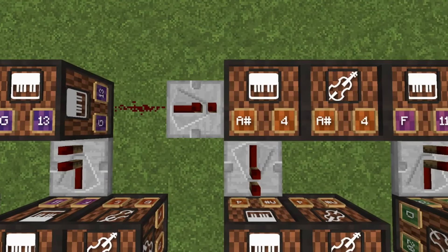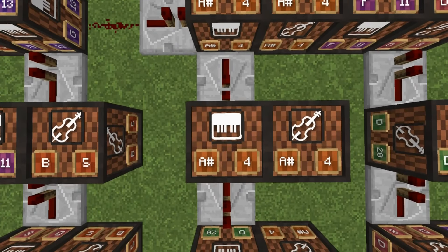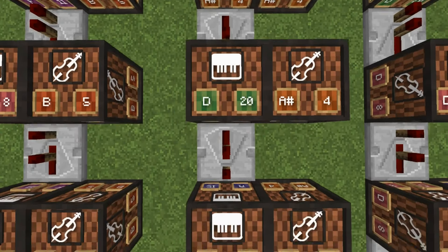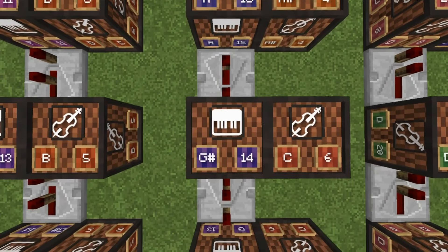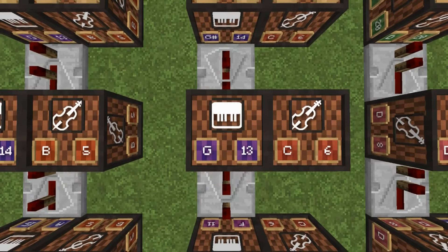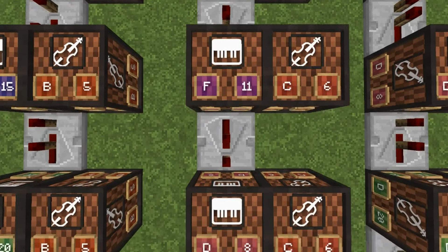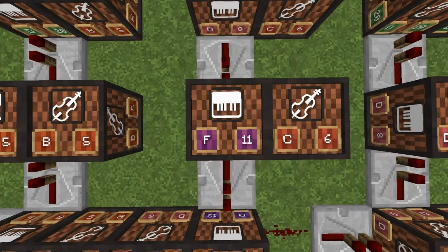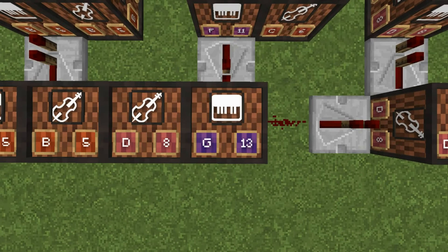Returning here — redstone dust, one tick. Then you get a 4 — to the side will be base 4. One tick 4, to the side is base 4. One tick 20, to the side is base 4. Two ticks 15, to the side is base 4. Three ticks 14, to the side is base 6. Two ticks 13, to the side is base 6. Two ticks 11, to the side is base 6. Two ticks 8, to the side is base 6. One tick 11, to the side is base 6. One tick 13, to the side is base 8.